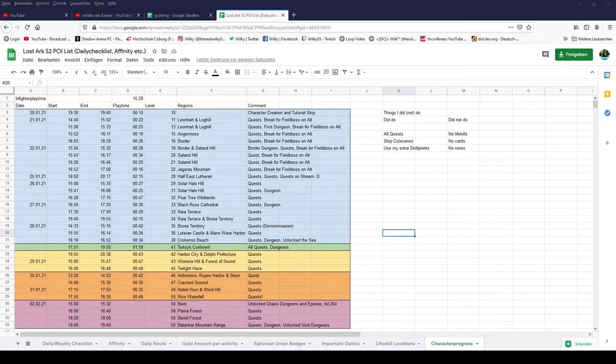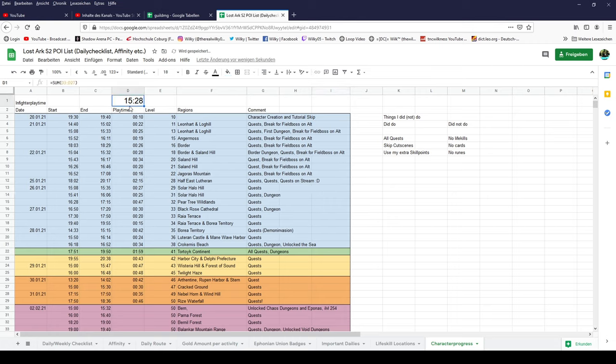Here's the spreadsheet — there's going to be a link to it in the description below. I recorded my playtime, the regions I visited, and some comments on what I did. At the start I took relatively frequent breaks because I was hunting a field boss for a specific card. After getting that card, I stopped and went on to grind. I usually never sat and grinded for longer periods of time, but whichever way you prefer, the result should be fairly similar.